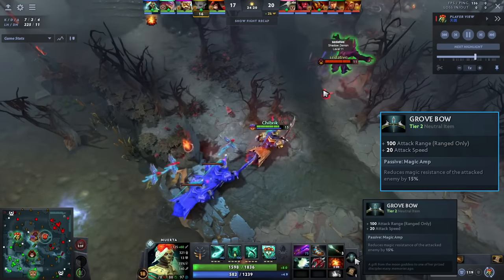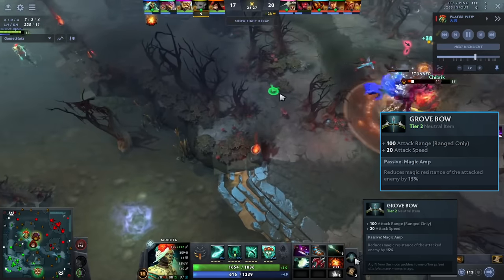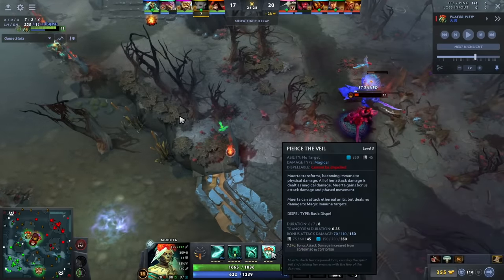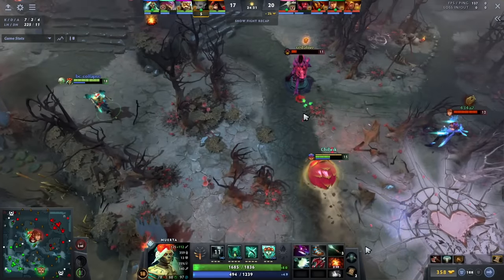Also, if you can get the Grove Bow, this is the best neutral item by far — honestly better than most tier 3 neutral items. Attack range on a glass cannon is insane. Attack speed is insane on this hero. And reducing magic resistance on the people you hit with your ulti — which causes your auto attacks to do magic damage — it's just too good.